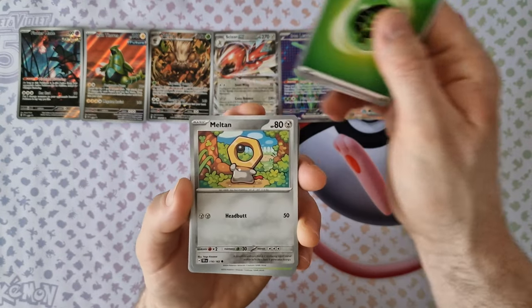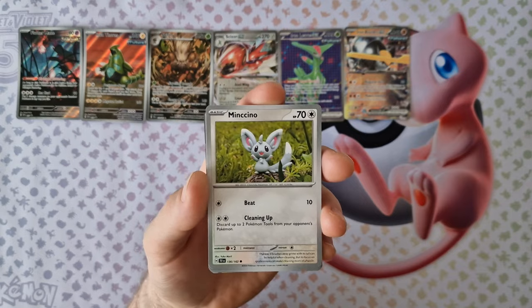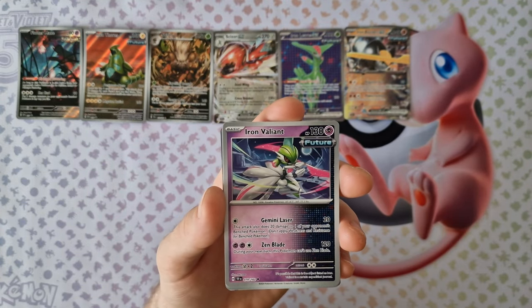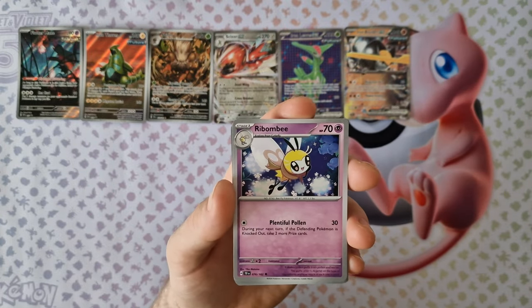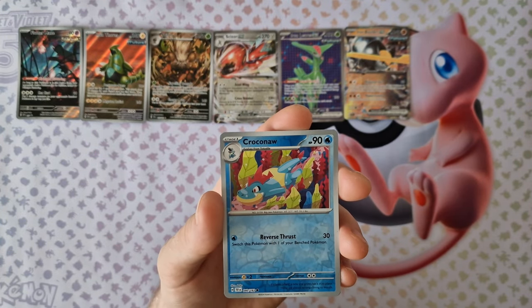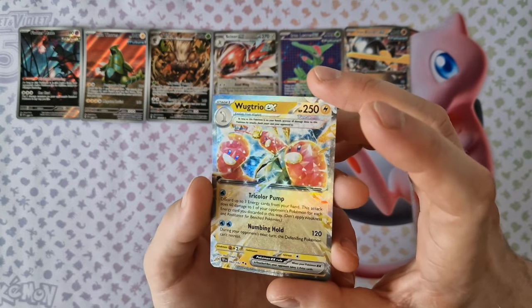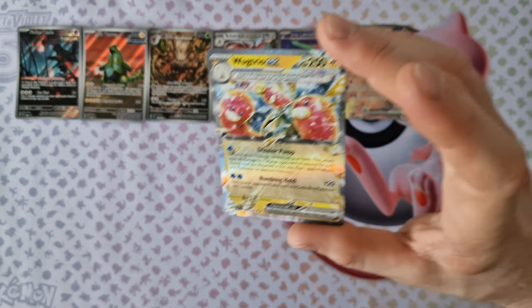We have Energy, Melaton, Nuzfeel, Michino, Rogoff, Iron Liant, Bord, Ribbon B, Deerling, Croconath — last card, Buk 3 EX. Nice design.